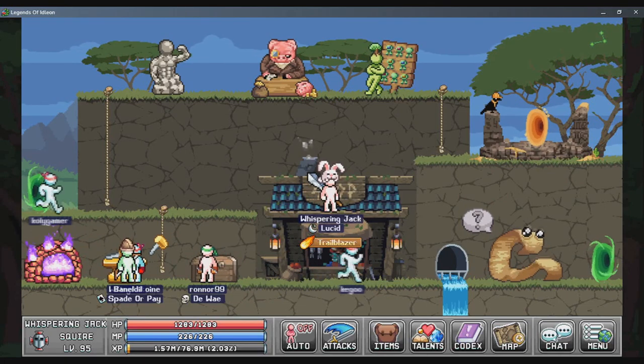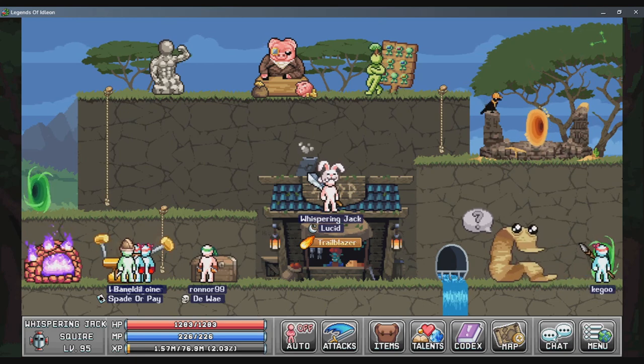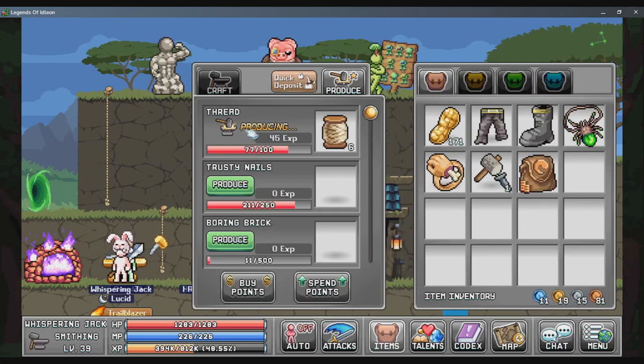Hey guys, in this video I'm going to be telling you everything that you should be doing when you're just starting out or making a new character. So immediately starting out, before you do anything, you're going to want to go into the smithing table, go into the produce tab, and begin producing thread. This is going to allow you to begin accruing experience for smithing, allowing you to produce new resources as well as bonus talent points to use in your build.